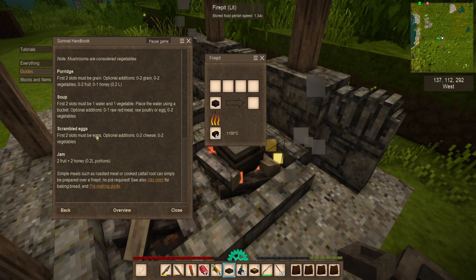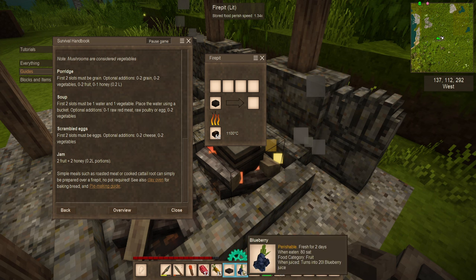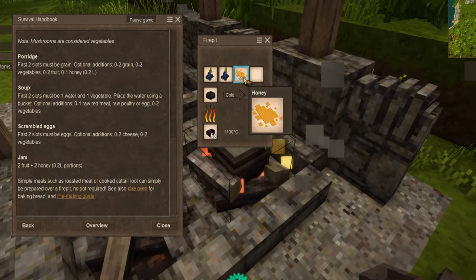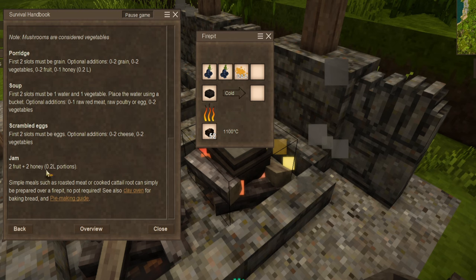If you have chickens, you can also use eggs straight up placed in the cooking pot. And if you've found some honeycomb or honey out in the world, or started harvesting bees, you can start making jam — a great way to keep your fruit stores high during winter, since most fruit items will not be available or may have gone off. For example, put two blueberries in, then left-click some honey — each honey is represented by a 0.2 liter portion — giving you one serving of blueberry jam.